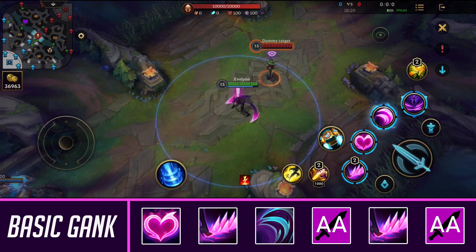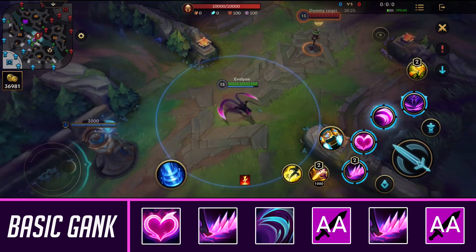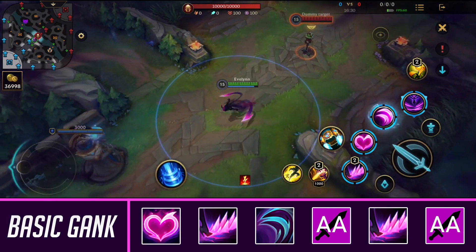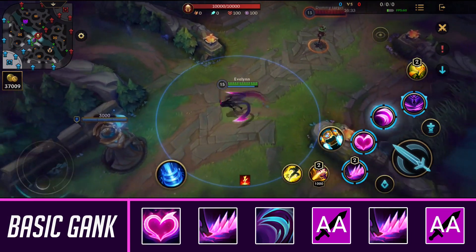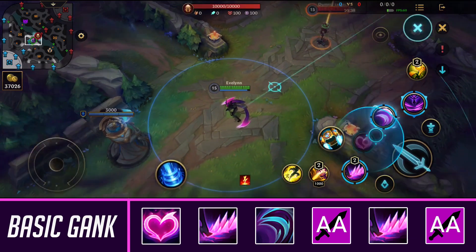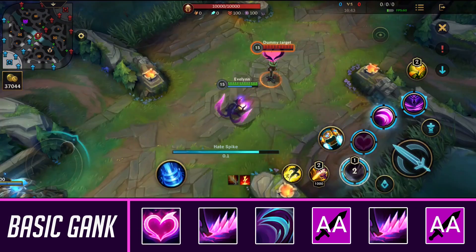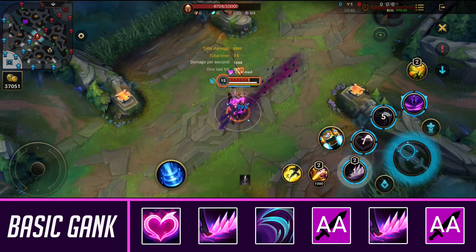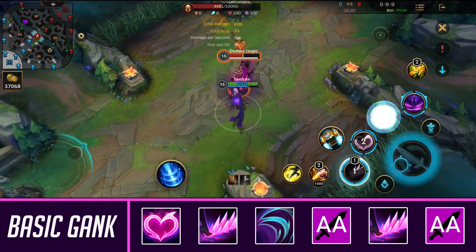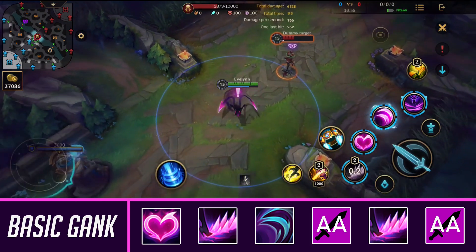Now I'm going to be going over Evelynn's combos. The first combo is her most used one, which you'll be using a lot for jungle clears, wave clear, and trading if you're playing Evelynn in lane. First, you cast your second ability onto your opponent — after they are charmed, you use your first ability, your third ability, then follow up with auto attacks and your first ability again. This is basically the most DPS you can get, which makes it great for jungle clears and ganking.